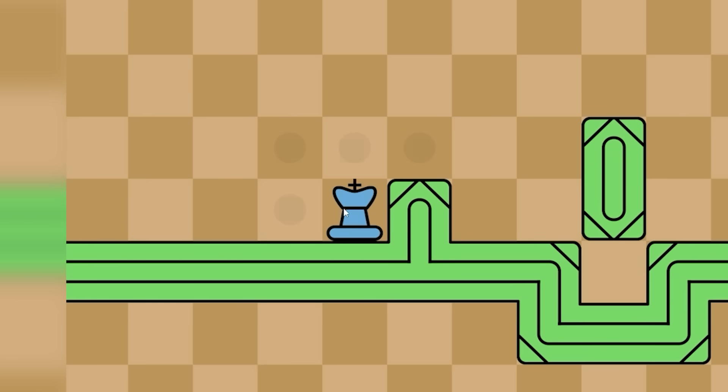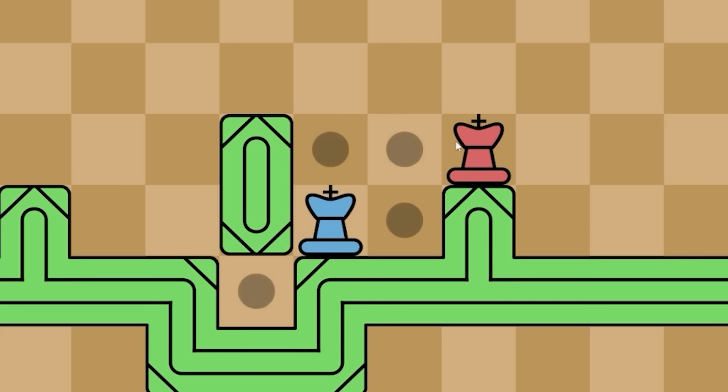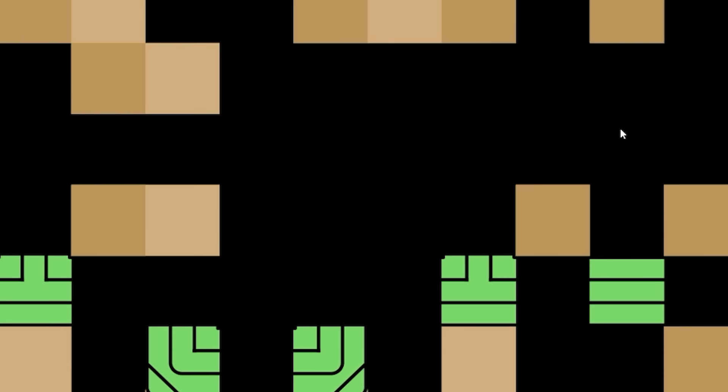We can just slide across like that. If we want to get up there we've got to do the diagonal. When we get over here, we can't get up there so we're going to have to go under. Then we can get to their piece and get out of there.